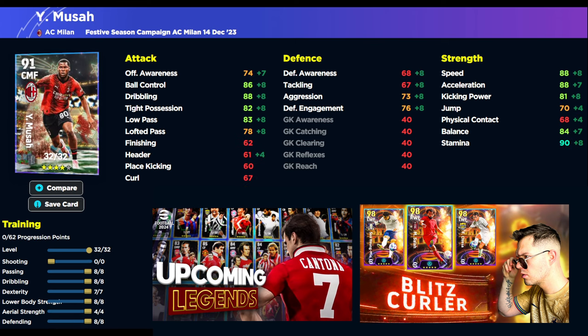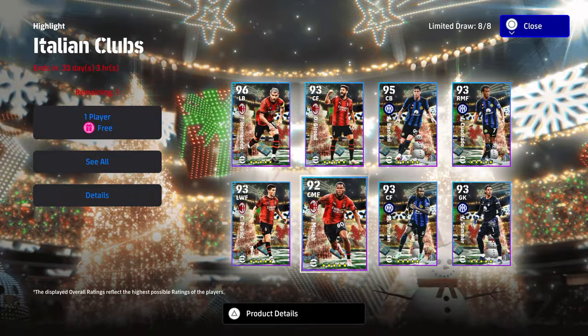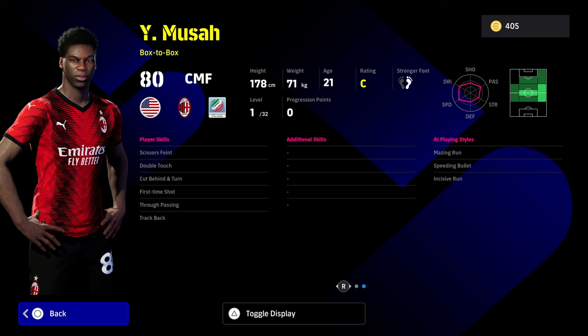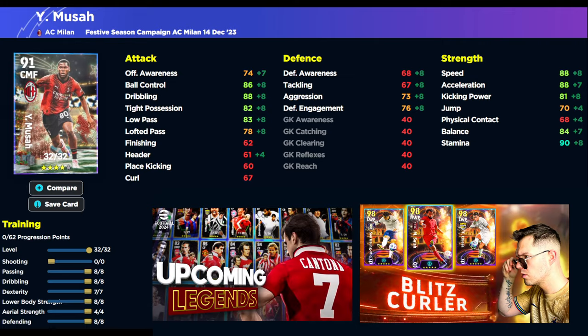The guy I really want to look at is Musa. This guy is a beastly box-to-box. Apart from the lack of player skills, as a free player he's a very good starting base box-to-box to get you used to how that role actually handles on the pitch. He goes from your box to the opposition box — rinse and repeat — so you need high stamina. His training build is 0-8-8-7-8-4-8 from passing down to defending, with nothing into shooting. Defensively, aggression at 75 is nice.